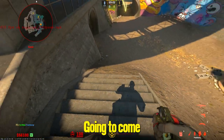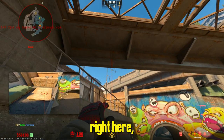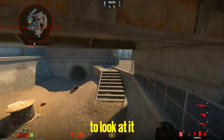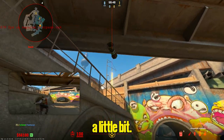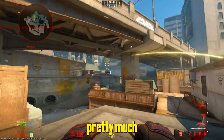For the next flash, you're gonna come to the bottom of these stairs. There's going to be a spot right here — this middle light right there. You're just gonna look at it and do a run-through for the flash. Back up a little, do it again. The flash is really really good — it blinds pretty much all of sight.